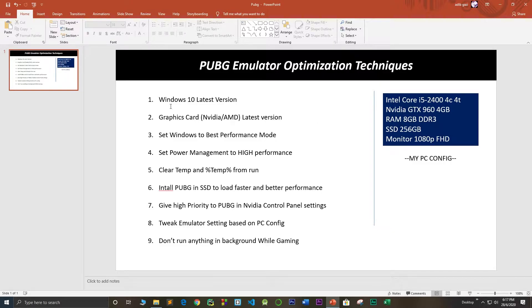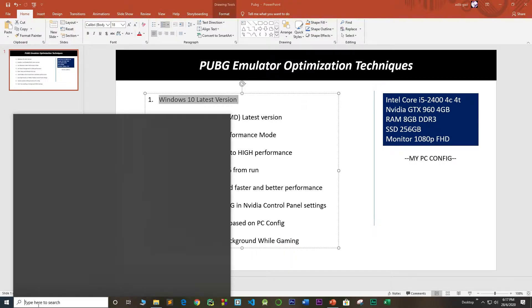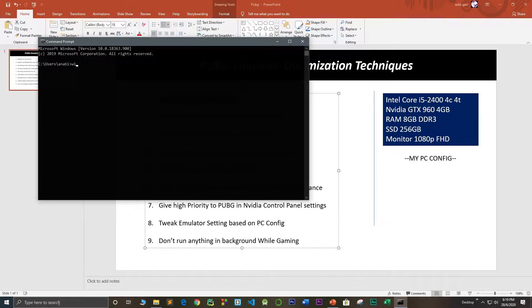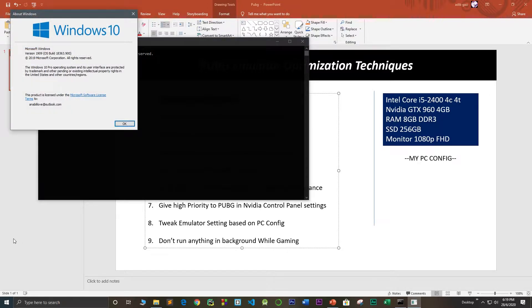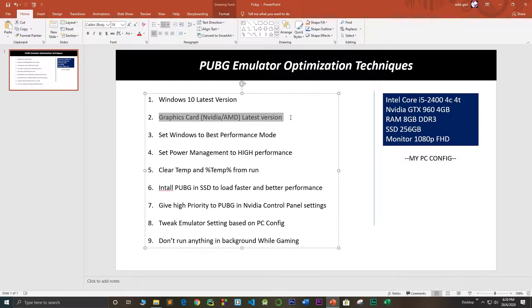The first technique: you need to use the latest Windows version. Click here and search CMD. Here you can check your Windows version — write 'winver' to get the version you are using. If you are not using the latest version, you just need to upgrade it. It is recommended that you update to the latest version of Windows 10 so that you can get optimal performance. Then you need to upgrade your graphics card driver so that you get an updated version for your gameplay.